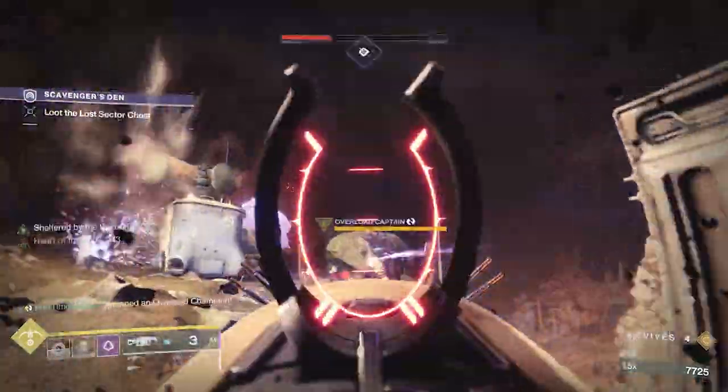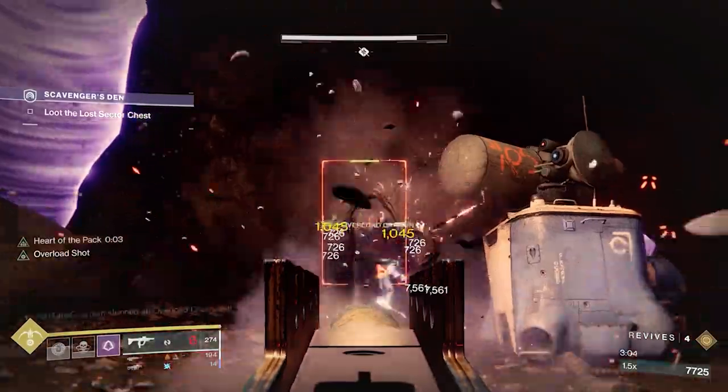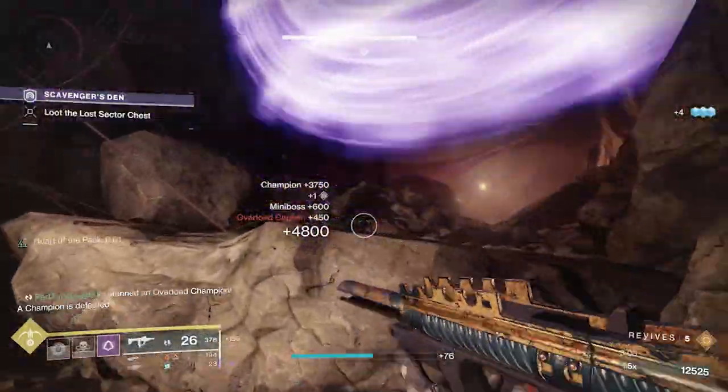On my arms I run the champion mods I need and then Elemental Charge. Elemental Charge allows you to gain two stacks of charged light when you pick up elemental wells of your subclass type. Since we're generating void wells, I'm constantly getting charged light, which I'll use later.